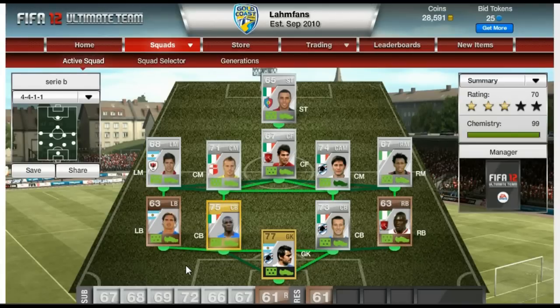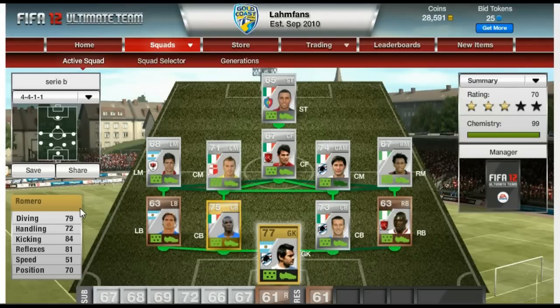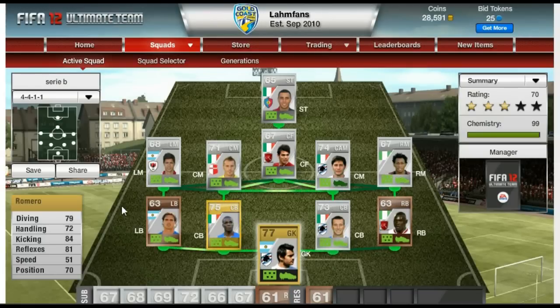I'll explain why I built that squad in a minute, but let's start with the goalkeeper - Romero. He's not a shiny player but I wanted to get a gold goalkeeper because silvers can be sloppy sometimes. He's got actually pretty good stats: 79 in diving, 84 kicking, 81 reflexes, 70 positioning and 72 handling. Can't go wrong with him for 350 coins. He's actually pretty tall, I think he's like 192 centimeters - I don't know how much that is in feet and inches.